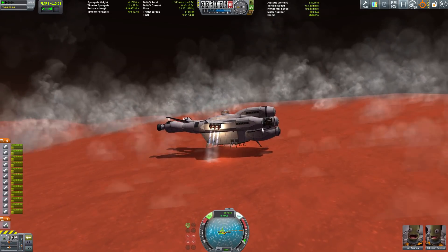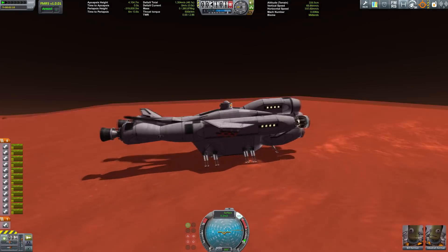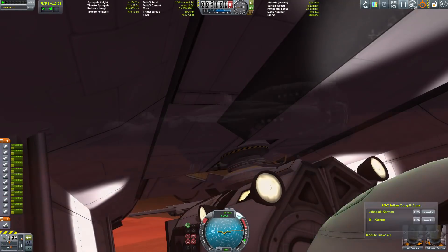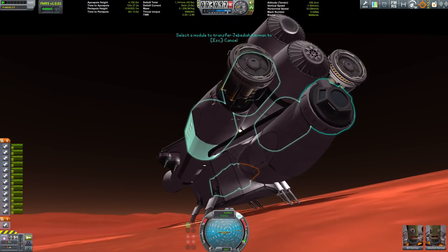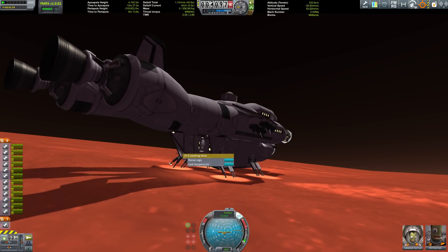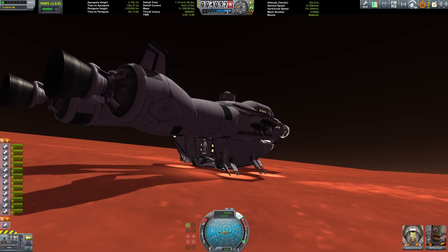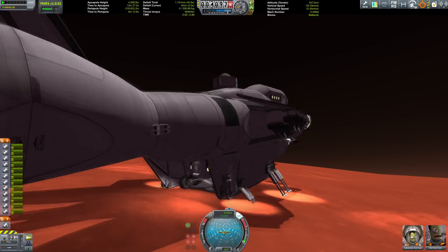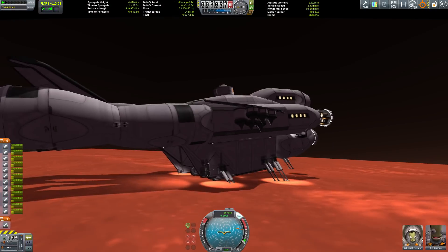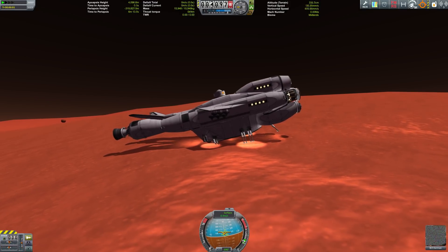You may remember my big rover that landed on Duna called the Leviathan, which also had a small rover inside. Well this is sort of the concept for a big ship that has a big rover inside - I called it the Leviathan Evolved. The idea was, since the cargo bays aren't big enough to hold that rover, I built something out of wings. Now it's time to get it out.